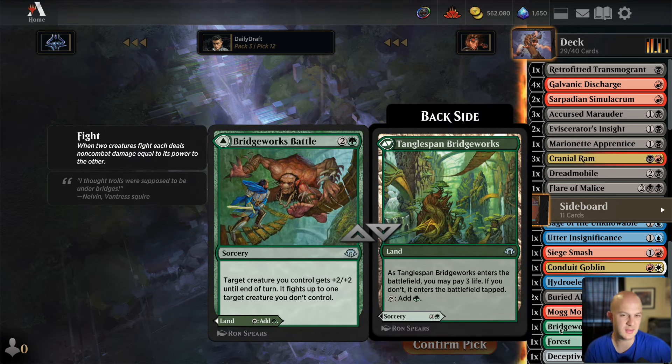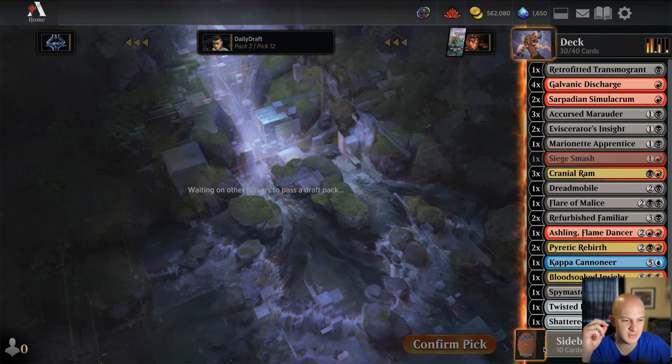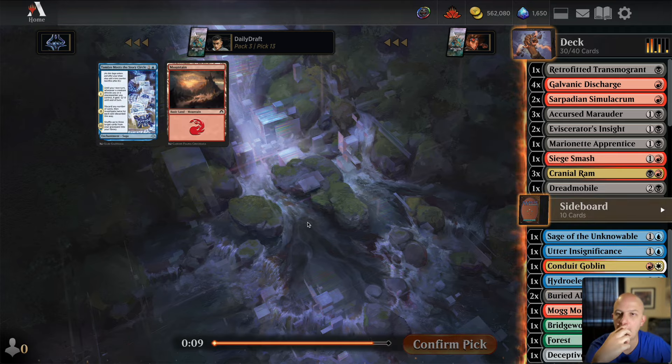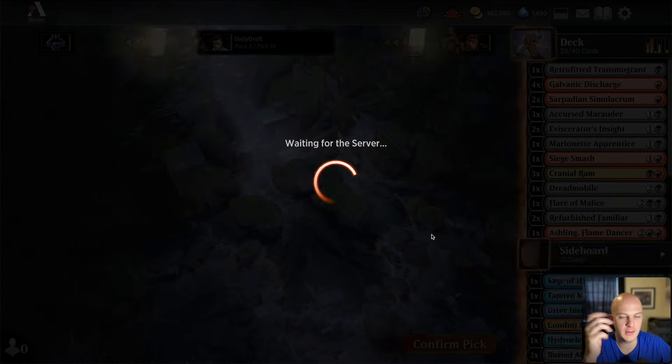Currently have four lands, so 25 cards — need a couple of cuts. I don't think we need to splash Bridgeworks Battle, especially since there are no other green cards we want to splash. Buried Alive is nothing. I could play the Smash if I wanted, but that looks like about all we're going to get. I'll go ahead and build this one and see you after deck building.